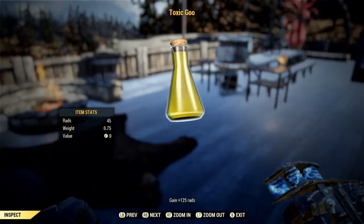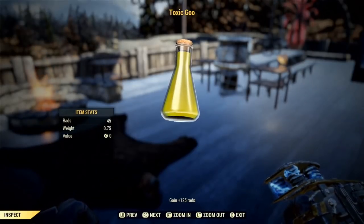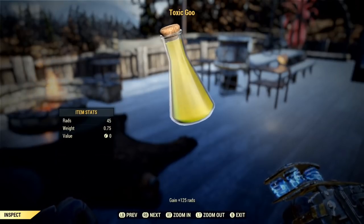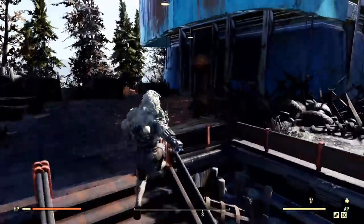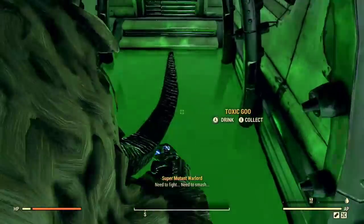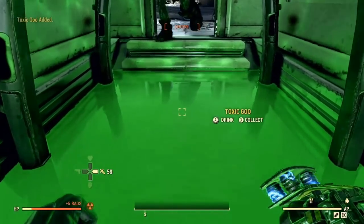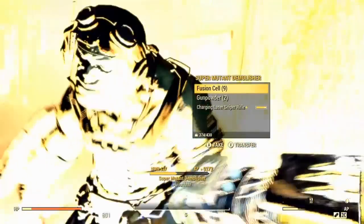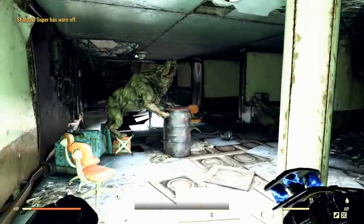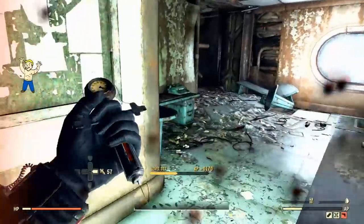Number one is Toxic Goo. This is the only thing I need to carry around on all of my Bloodied characters. I carry at least 20 bottles at a time, and they are very easy to get and very plentiful. All you have to do is head to West Egg, the home of the Super Mutants, sneak in through the front door and walk to the first corridor where the radiation showers are. You'll find a green pool of liquid on the floor and collect as many bottles of Toxic Goo as you desire. I recommend 20, which will weigh 10 pounds — very easy to manage. Every time you're there you can also kill the mutants and farm them for experience points, so it's not a wasted trip.